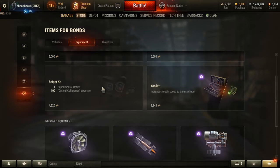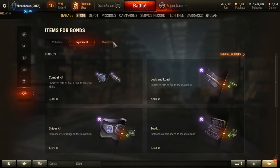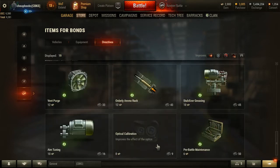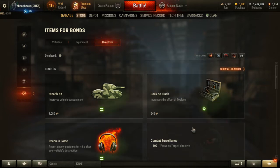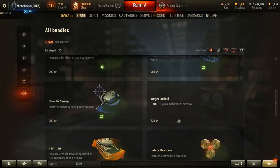You get the experimental optics plus the optical calibration, which normally costs 4,800 bonds, so you're getting a 500-bond discount. I recommend you buy something like this. Over here it's 8 bonds to buy one. If you go to show all bundles, you can see that if you buy 100, instead of getting them for 8 bonds each, you get them for 7.2 bonds each.